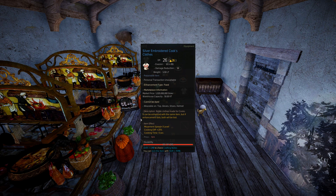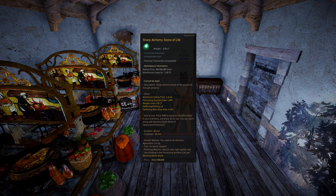I just purchased my plus four silver embroidered cook's clothes, but you can just take a 60 or 70 stack and smash a bunch of plus threes. RNG has been kind to me lately, so I also just straight-up purchased the sharp alchemy stone of life.